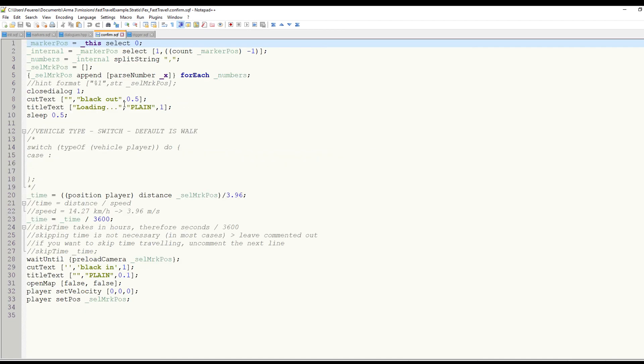The last part is super simple. Once the dialog closes and the player initiates fast travel, I use a simple effect to black out the screen, move the player to the designated location with a simple setPos command, and tell the game to load the assets around this new location. Once that is done, the screen goes back to normal and the scripts finish their work.